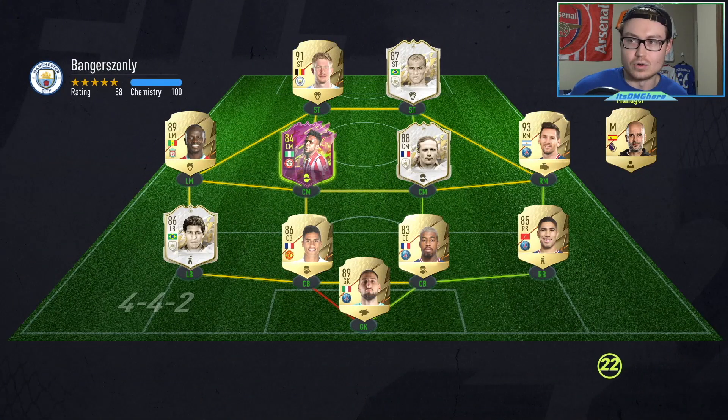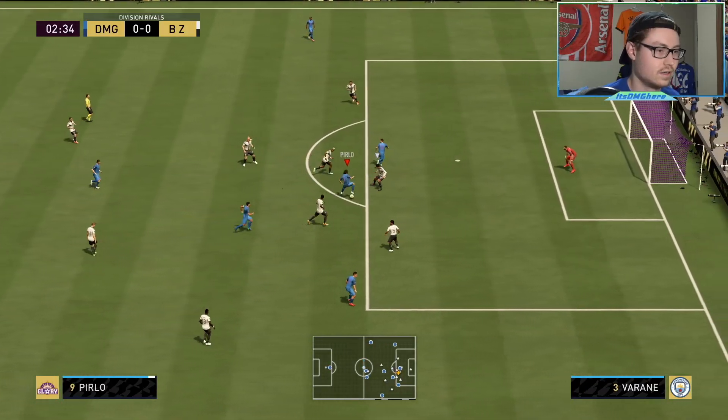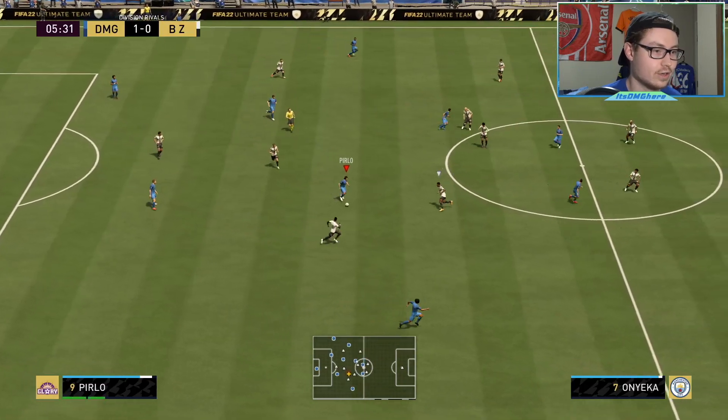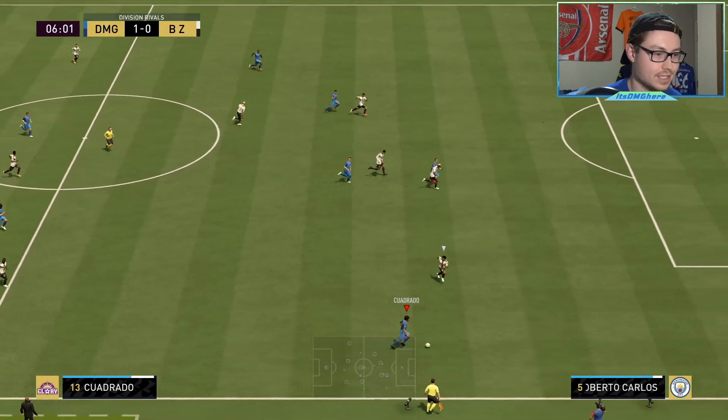Make sure to like and subscribe if you haven't already. Let's go test our Pirlo segundo volante. Not only does this guy have Veron, Kimpembe, Hakimi, Donnarumma, and Messi, but he also has three icons — very fun, very fun. I'm definitely not scared. Oh, Andre — literally seconds into his debut and the man already has a goal. We already know what's going to happen here.